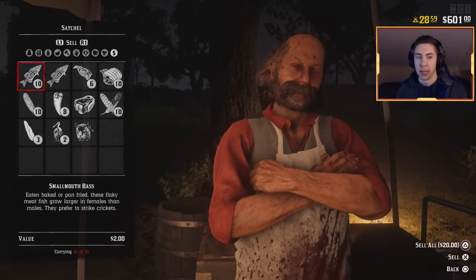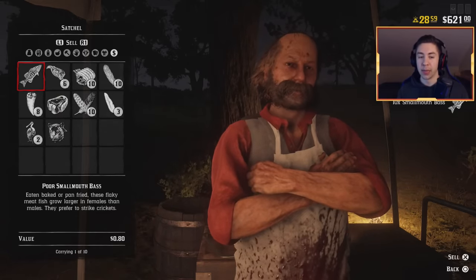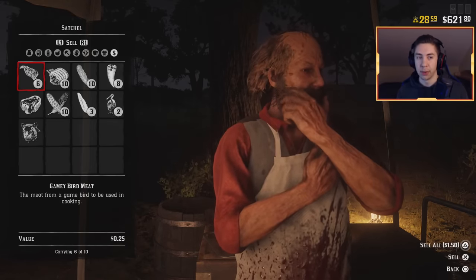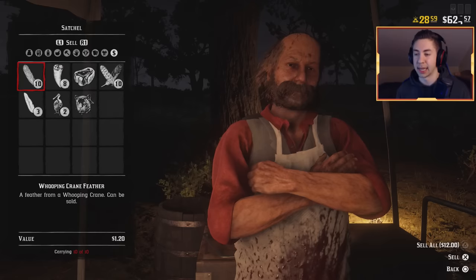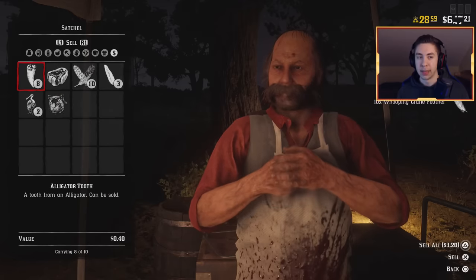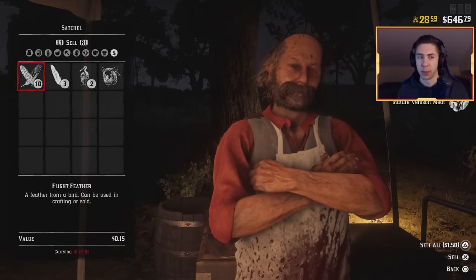We're here at the butchers. We're not going to skin the horse items yet — first we sell what we have in our inventory. Do not sell the horse items until we take them off. First we got our smallmouth bass, two dollars each — that's 20 bucks right there. We got the poor quality one as well. We got gamey bird meat, 25 cents each, $1.50 in total. Next we got big game meat from the alligator — $7.50. We got whooping crane feathers, $1.20 each, 12 in total. And the alligator teeth — $3.20.